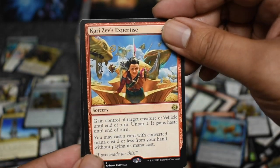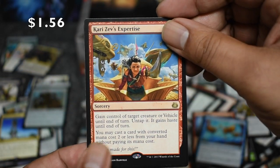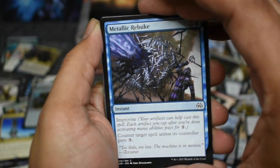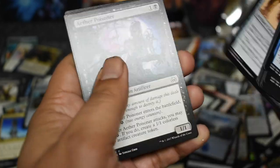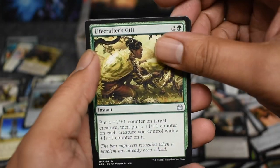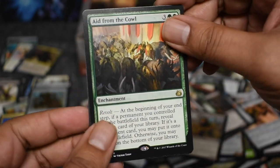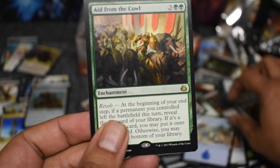And we got Expertise — I think it's like a dollar rare, not bad. I need to stop saying 'not bad' — sometimes things go horribly. All right guys, we got the gift pack. Come on, give us a gift in this pack. Aid from the Cowl — nope, nothing good there. No gift in that pack.